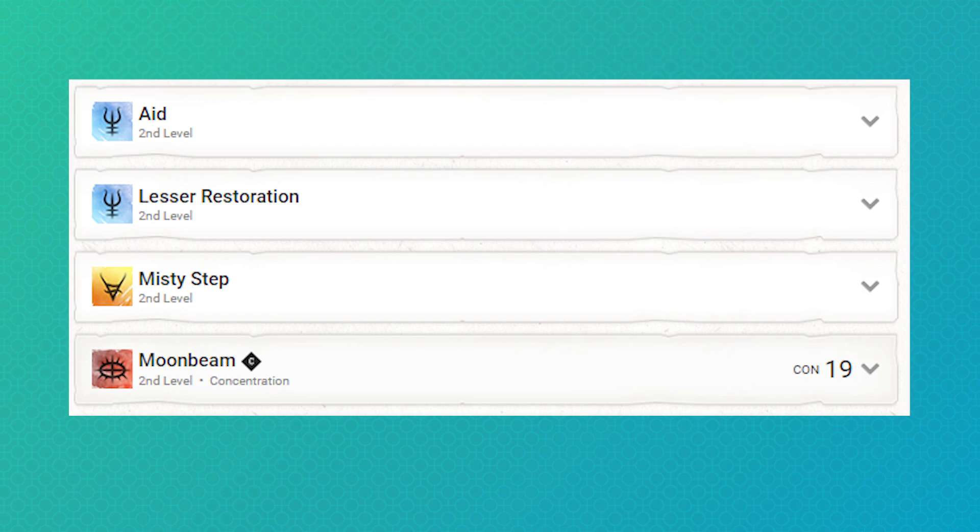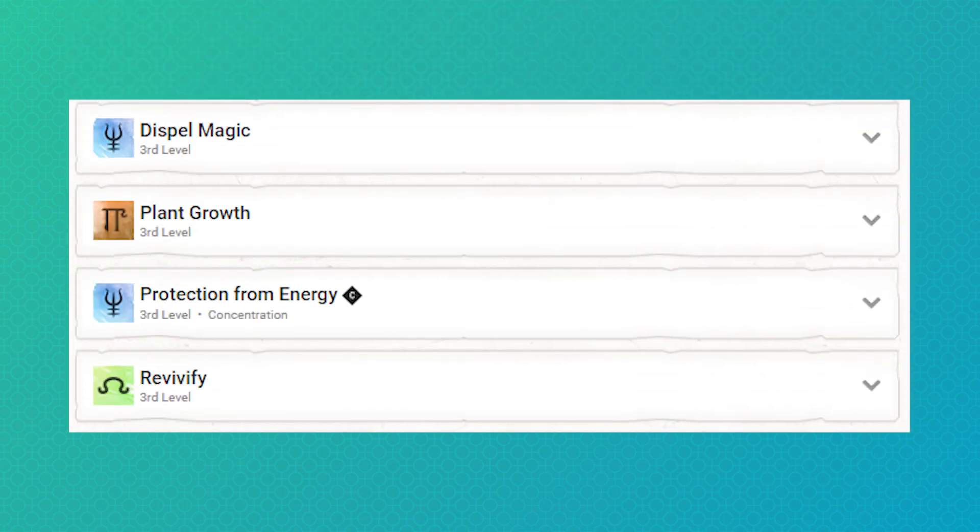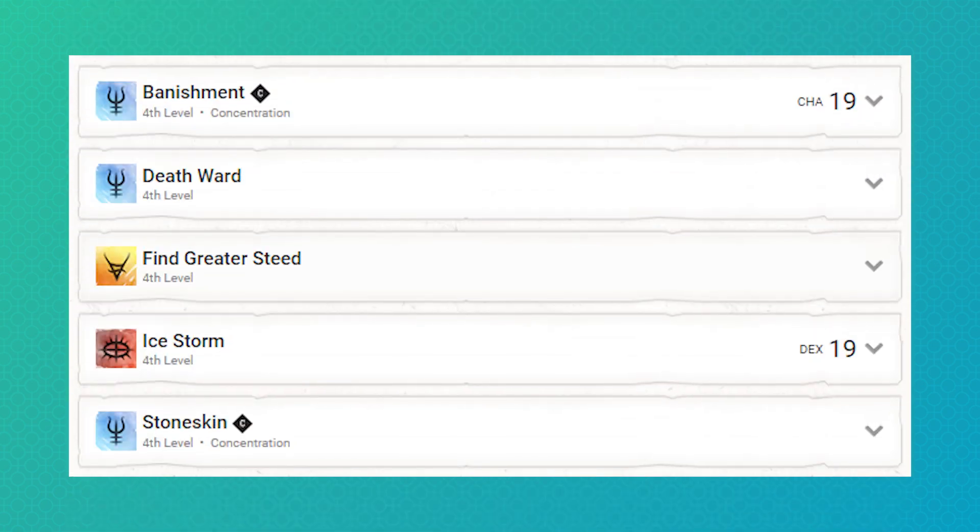Second level, I've got Aid and Lesser Restoration with Misty Step and Moonbeam from the Oath. Third level: Dispel Magic and Revivify, plus Plant Growth and Protection from Energy from the Oath spells. Fourth level, I grab Banishment and Death Ward, and Find Greater Steed with Ice Storm and Stoneskin from the Oath.